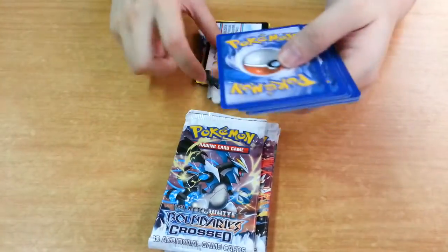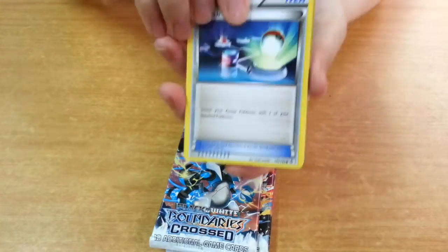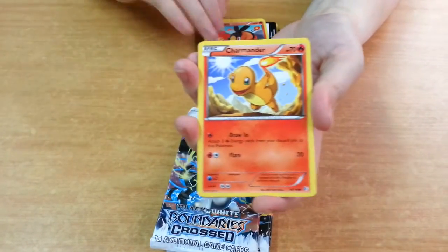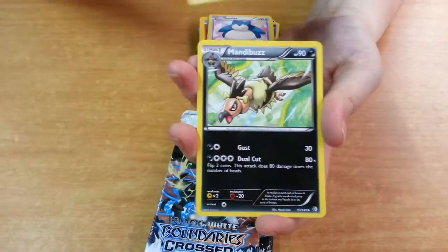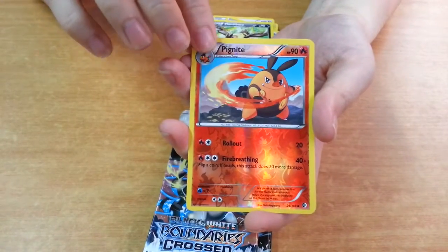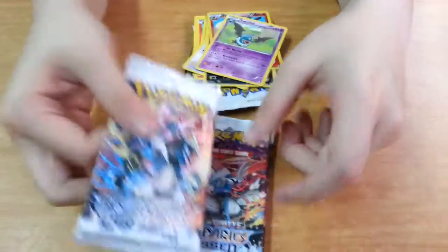Next, we got a Switch, Tepic, Charmander, Gothida, Courtney, Snorlax, Farfetch'd, Mandelbuzz, Reverse Pigknight, and a Rare Swoobat. Swoobat.